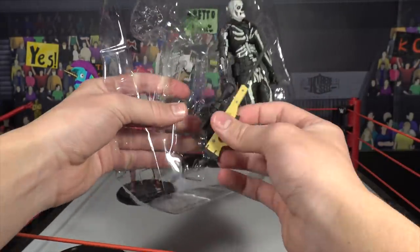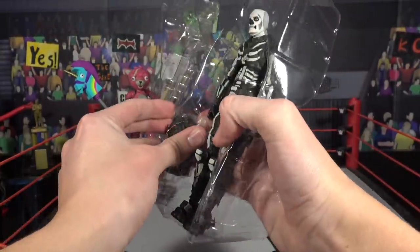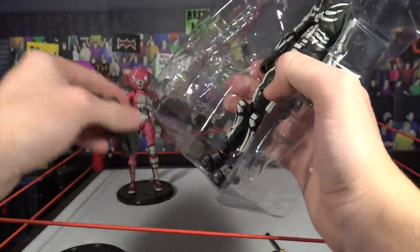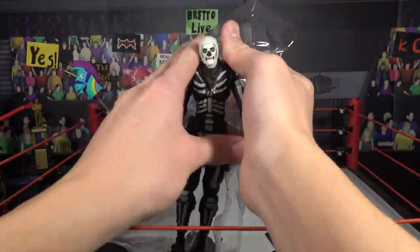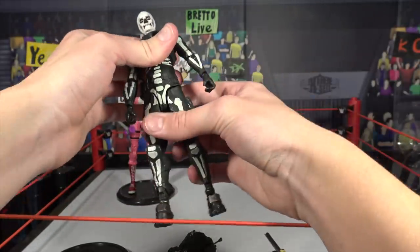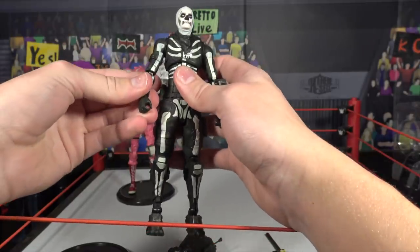We're going to get closer. Here's the bolt action sniper looking awesome. You got the back bling here. Let's get her out. And then you have this guy — he does have a little twisty in the back, I'm just going to cut that. Alright guys, let's get Skull Trooper out. And my dad said he doesn't really like Fortnite, but he said this figure looks absolutely amazing — so that's really saying something.